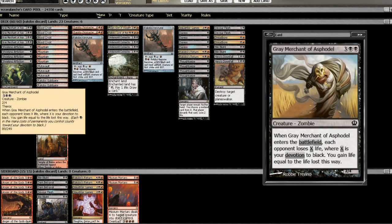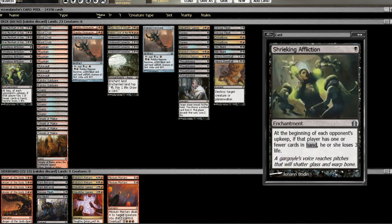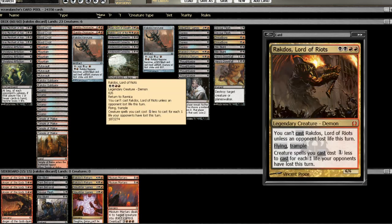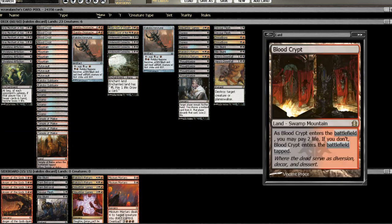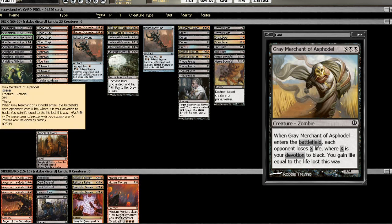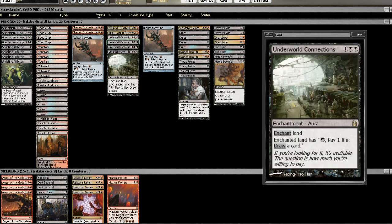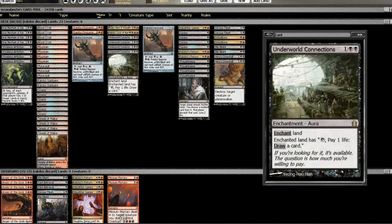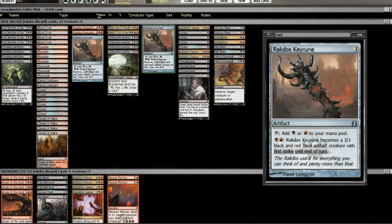I'm loving Grey Merchant of Asphodel because it helps us stabilize and can be a finisher. It also has really good synergy with Rakdos, Lord of Riots. If you can get in for some damage with Rakdos on the board, you can cast your Merchants for just two mana. A lot of times, like on turn five, you can actually cast double Grey Merchant. I've had that scenario already happen.